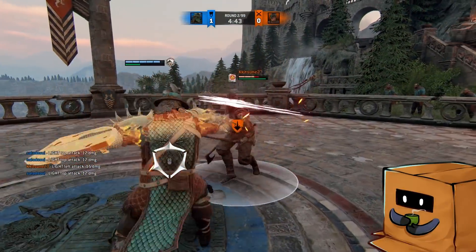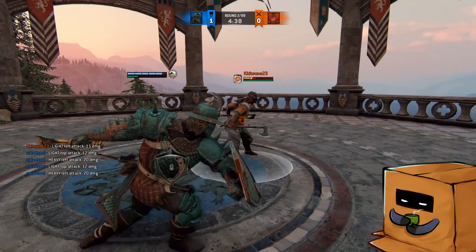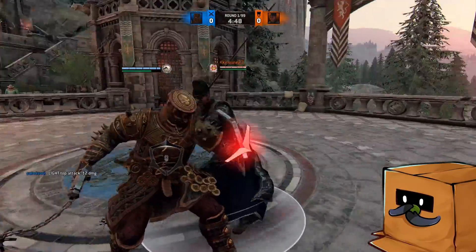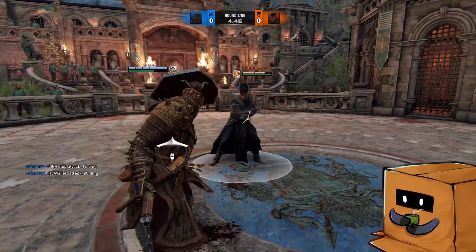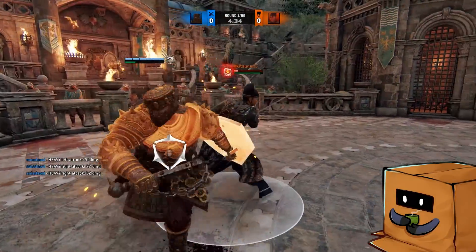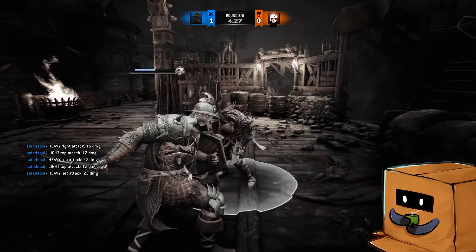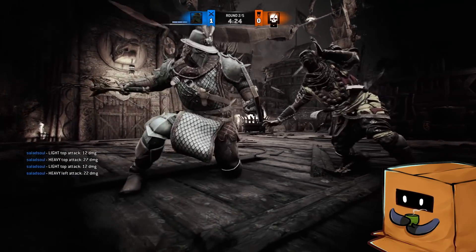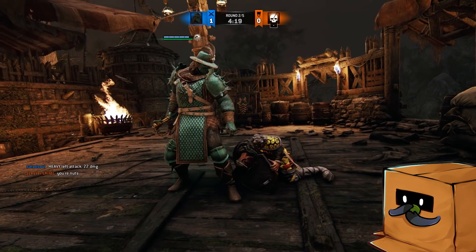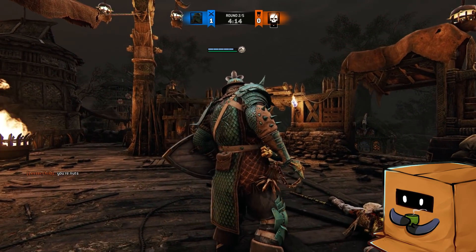I did some testing: Berserker and heroes with the same speed as Berserker won't be able to punish Conqueror, even if you dodge buffer on a read. I'm also buffering my full block, because it will be a read on your end if you try to anticipate someone going for a dodge attack. I also tested with Zhanhu, and heroes with very slow dodge attacks like Shaolin, Kensei, or Valkyrie — you will be able to get punished if you go for a dodge attack, because the bash has to be safe to constitute good offense.